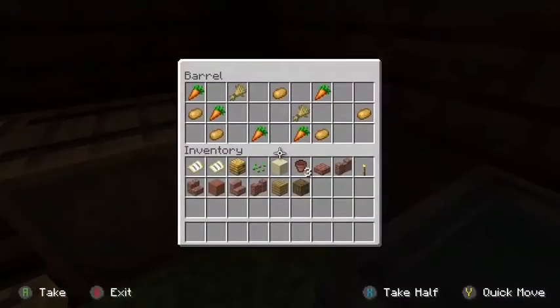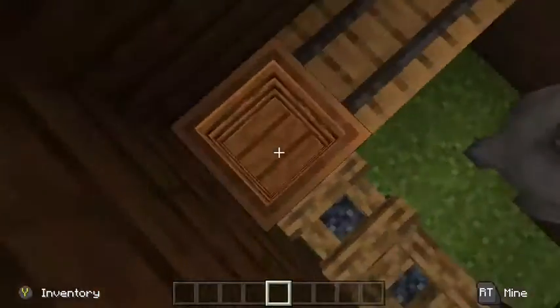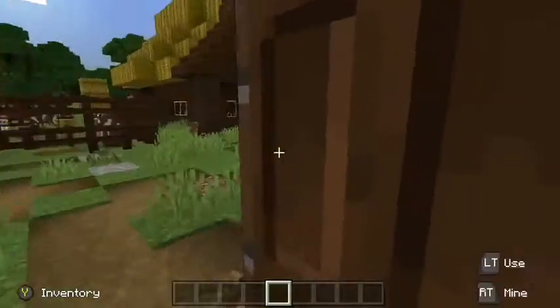So in this shed, you can see there was firewood, and then in these chests there's just supplies. And that composter and that cauldron as well.